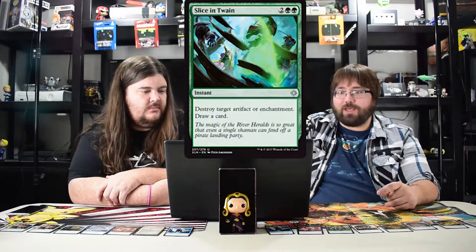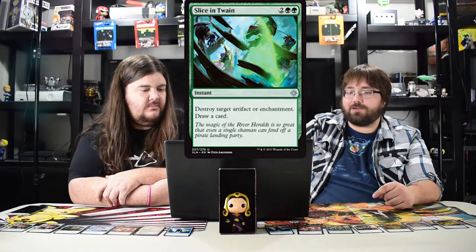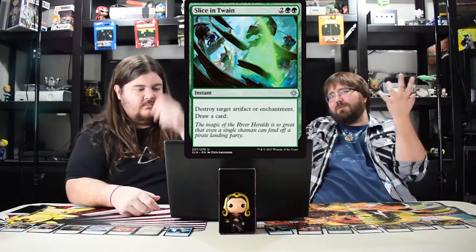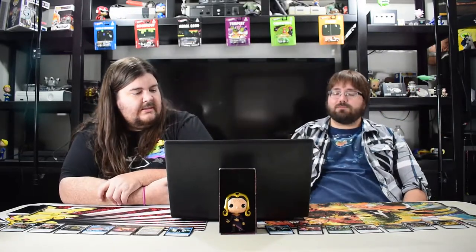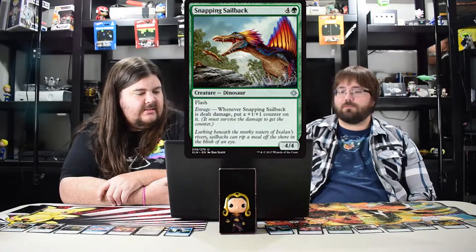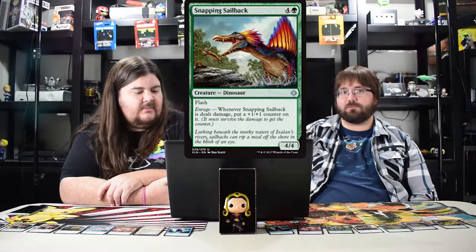Slice in Twain costs four, instant, destroy target artifact or enchantment, draw a card. Probably a good sideboard card and that's it. I believe it's a reprint too. The next one is Snapping Sailback — pretty cool for limited, it's got flash and enrage gives it a plus one plus one counter so it can get bigger.